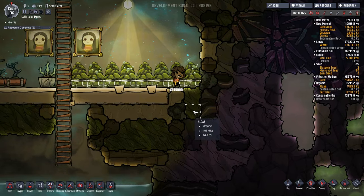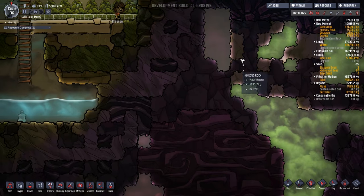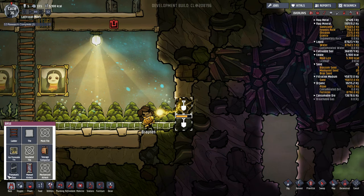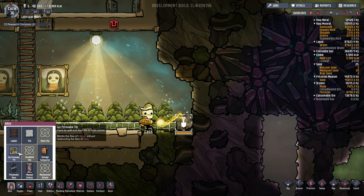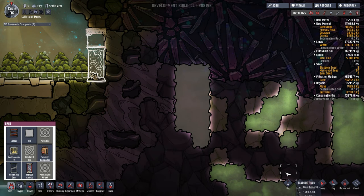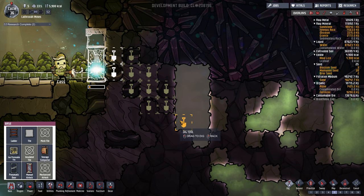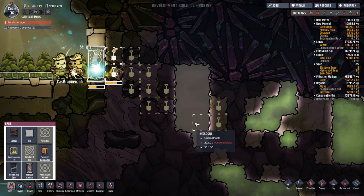Let's work on getting this bleach stone so that our fellows can clean their hands. What I'm going to do is dig a little bit here first, put in a manual airlock, tile that, and then we can dig in peace. This does mean our poor fellows are going to suffocate a little bit while they're here — oh well, but they should be fine. I'm assuming being in hydrogen won't actually hurt them; they just can't breathe it.